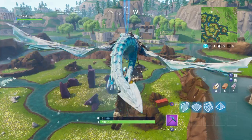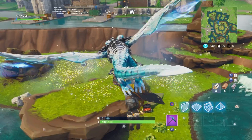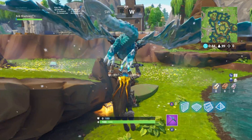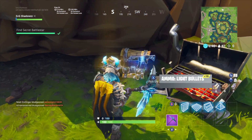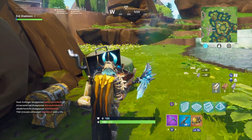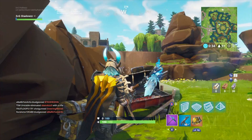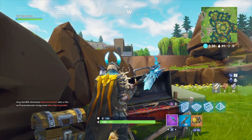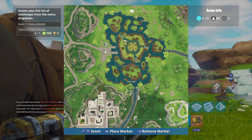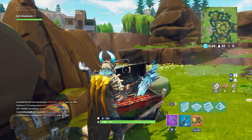Week nine secret battle star is located over here at Leaky Lake, right on top of this grill. Just remember, you have to complete all of the week nine challenges to achieve this battle star. For all the other battle stars, they only unlock when you complete the weekly challenges for the week you're trying to get. Once again, week nine right here.